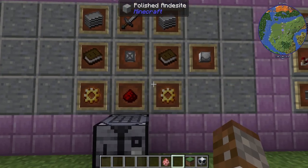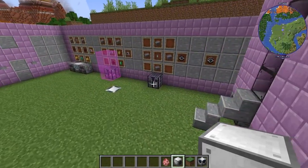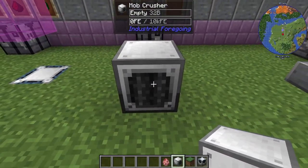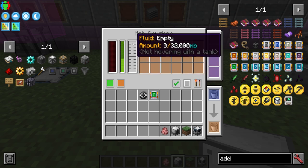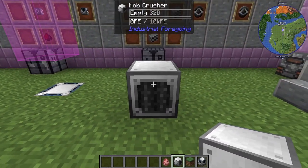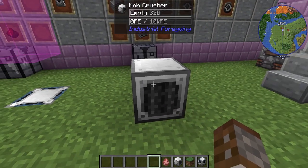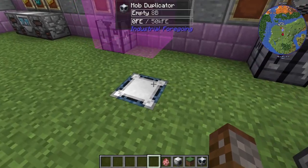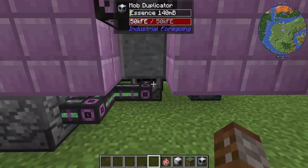That new machine is the Mob Crusher, made with some books, gears, an iron sword, and plastic. This is essentially a killing machine — it kills things similarly to the Mob Slaughter Factory, but with a specific purpose: it gives us mob drops as well as essence. This needs to work hand in hand with our Mob Duplicator. The problem is, depending on the mob type — with skeletons for example — one crusher and one duplicator won't generate enough essence to keep up with the rate of spawning.